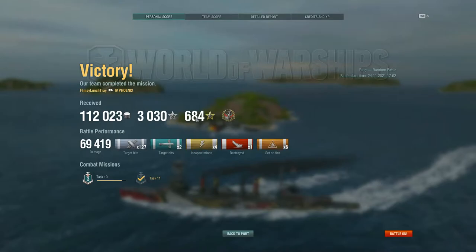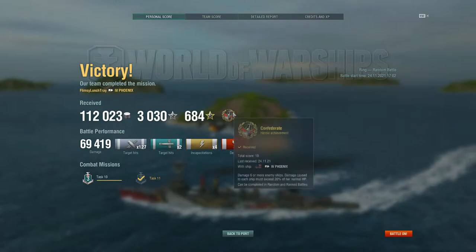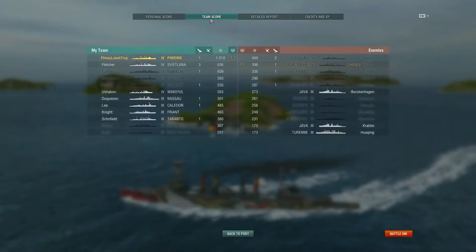Task done. We got 69,000 damage, 100,000 credits, 3,030 experience, 684 free XP, along with a nice Confederate heroic achievement. When you damage 6 or more enemy ships where damage caused to each ship exceeds 20% of her normal HP, you get this in random or ranked battles. Even though we got one kill, we stood out pretty decent for tier 4 — just over 1,000 base experience.